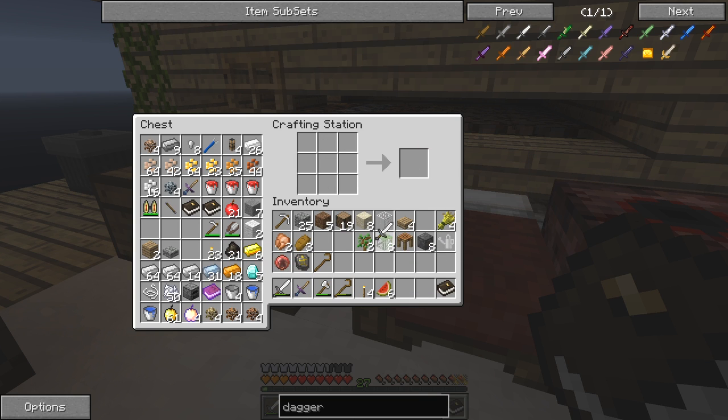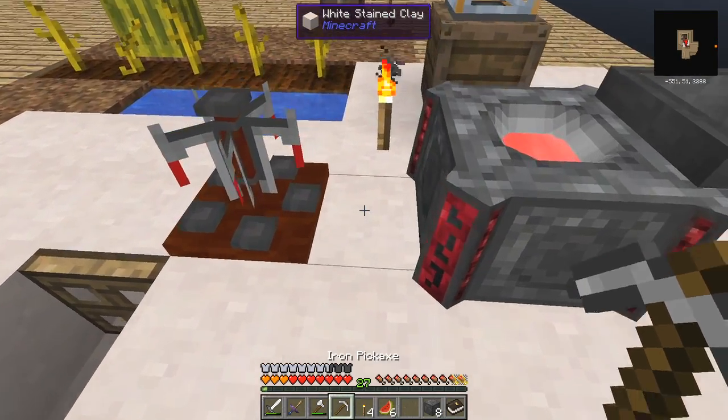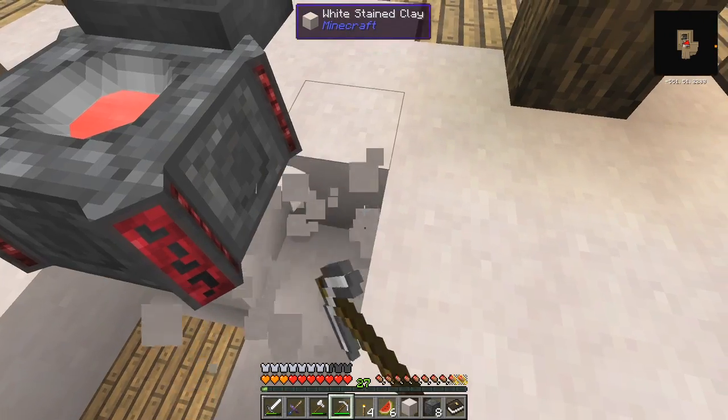Let's quickly make another iron sword — hopefully we have everything we need. Yes, just enough sticks. Right, one iron sword. I'll need my pickaxe I think. In fact yes, that'll do fine. What we have to do is dig up all these blocks around here.